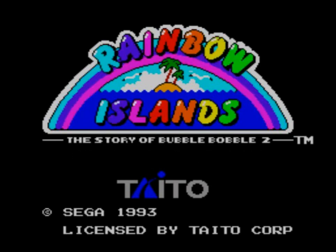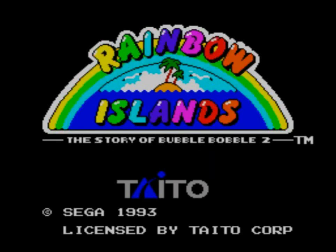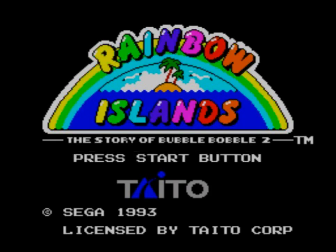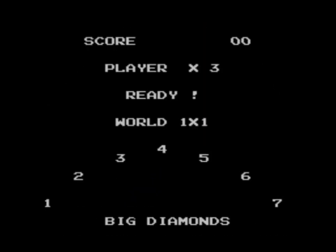We haven't seen a Sega Master System game in a little while, so I've decided that's what we're going to do. Pro tip on the title screen of Rainbow Islands: it says press start, which is highly deceptive. It actually wants you to press button 1. It would be nice if it actually said that on the title screen. So that's my first gripe with this game.